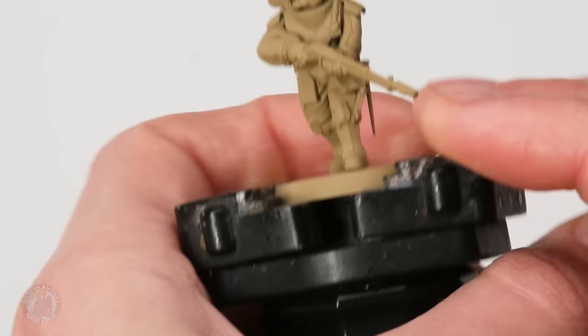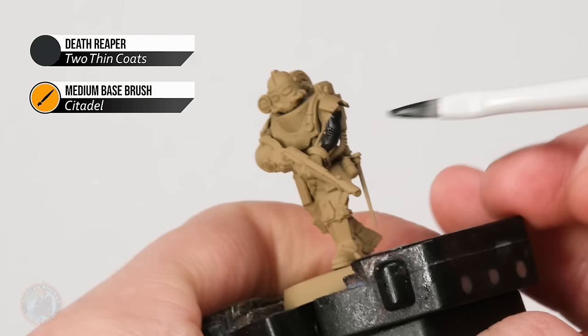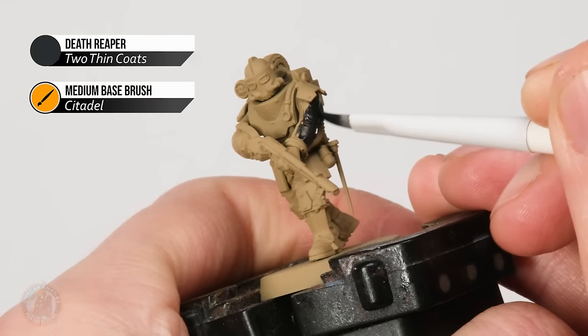Whilst I'm doing this, I'm not too concerned about other details which we're going to block in as we go along, but I am going to try and keep it to a minimum of catching it on the bone armour here, just to make it a little bit easier to base coat that bone colour later on. But if I do catch it a little bit, well, it's not really the end of the world.